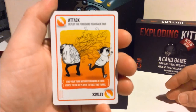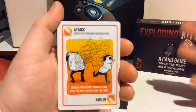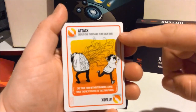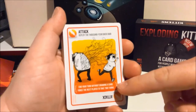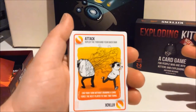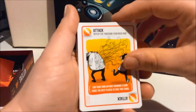This is an Attack card. All the cards have names that say what they are, and all the attack cards do the exact same thing — just different styles with different names and different pictures. This one's called 'Deploy the Thousand Year Pack.' It lets you end your turn without drawing a card and forces the next player to take two turns, essentially letting you escape drawing an Exploding Kitten and forcing your opponent to potentially draw it twice.